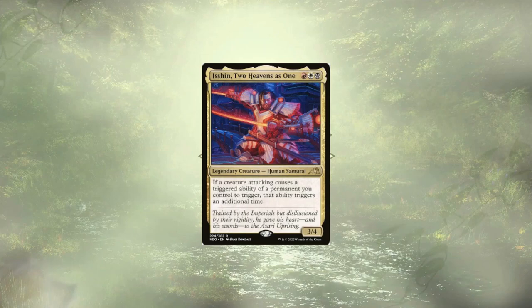Welcome back to another MacDeckTac. Today we're going over a custom build for Isshin, Two Heavens as One. We're looking to double up on all of our attack triggers all the way to Value Town.